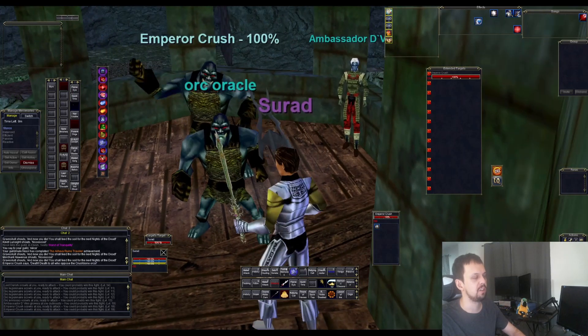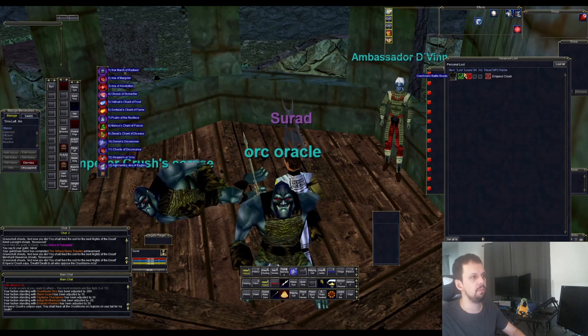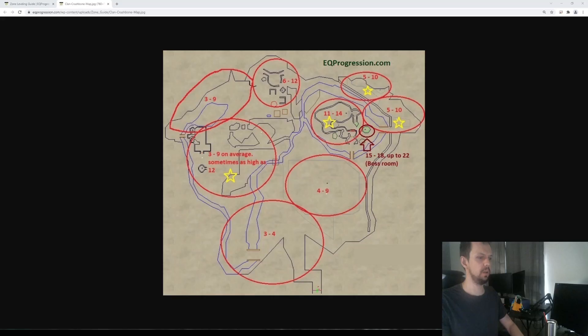You can blow through this zone pretty quickly. The ambassadors are up right now — Emperor Crush is up. Let's kill them and see if we get the breastplate. Nope, no breastplate — just some stupid battle beads. Looking at the map, the zoning area has mobs around level 3 to 4, orc trainer hill is about 4 to 9, and the orc warden mines are a decent camp too. The northeast is the best part of the zone, and that little 6-to-12 area in the back is really good with high density. The zone respawns pretty quick, so it's great experience.